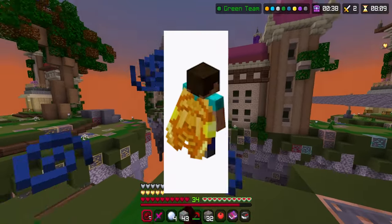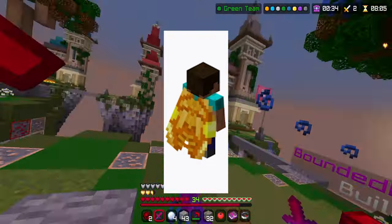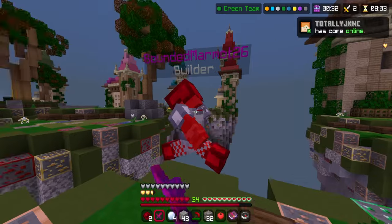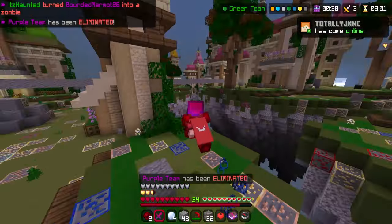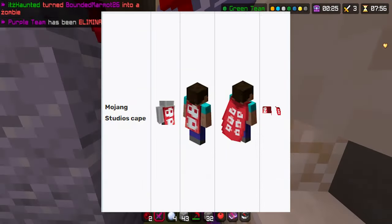The cape also has a special elytra with a butter-like design, and it looks pretty cool. Now, what if I told you there's actually a brand new cape? For a while it was just the Minecon cape and the Pancape, but there's now actually a Mojang Studios cape.